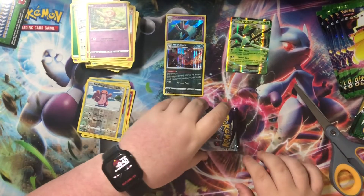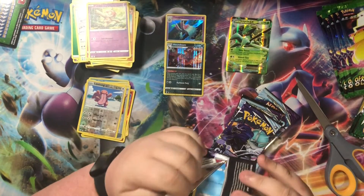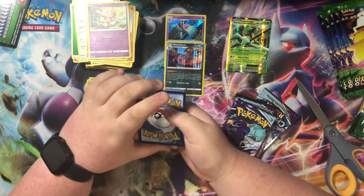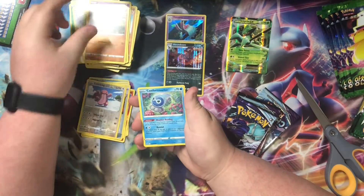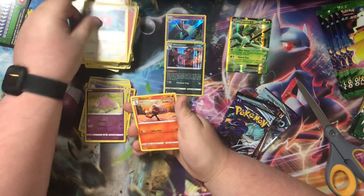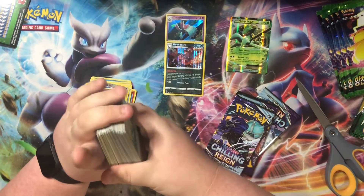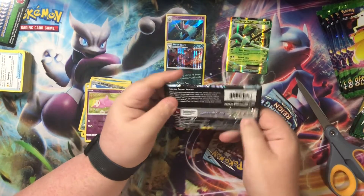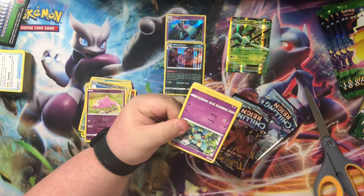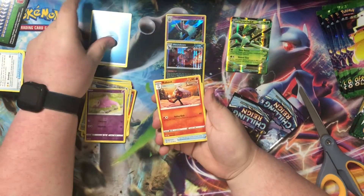Okay now let's get some Chilling Rain. That Korean ETB I forgot to mention is basically the two sets that are in Chilling Rain. Also, I went to a store and found a Alakazam V box and some Shining Fates — got really lucky with that. We'll be cracking some Shining Fates again, hopefully we get some fatty pulls.